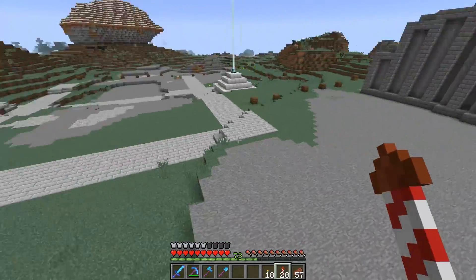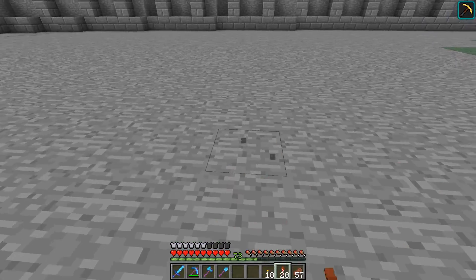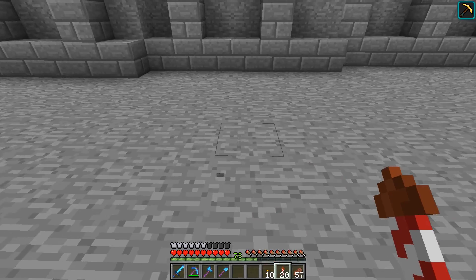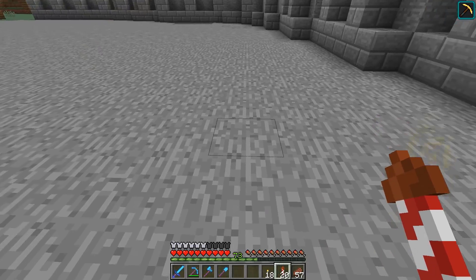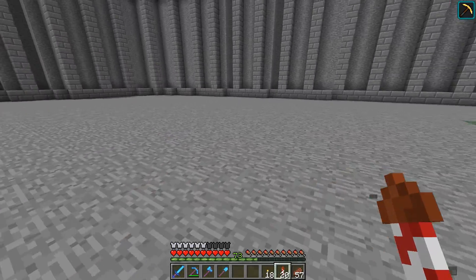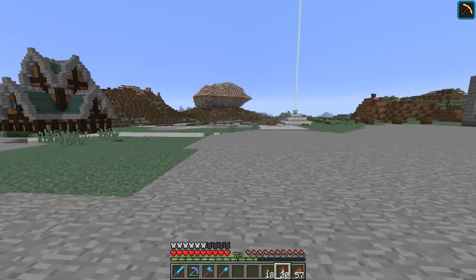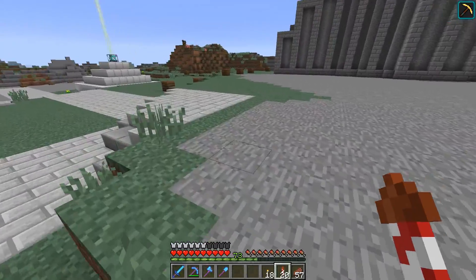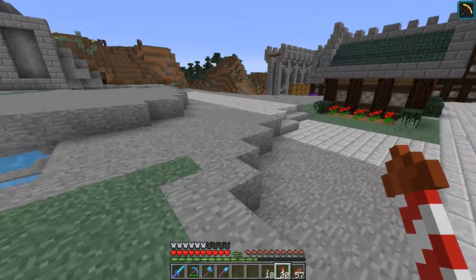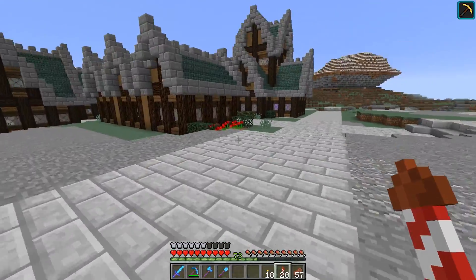Let's just see how much space we're actually working with right here. Roughly 19 blocks that we would have as actual building space. Because obviously we don't want it built into the wall or right up against the road - we need to leave a little gap on either side. But 19 blocks - that's a pretty good size. And if it came all the way over here, I think that would probably work.